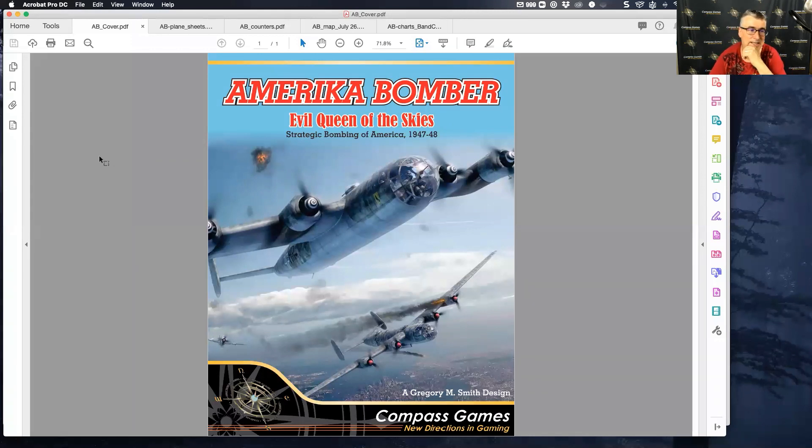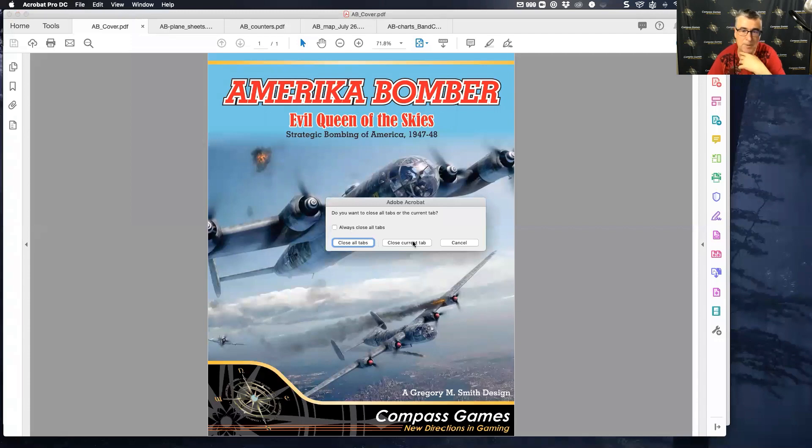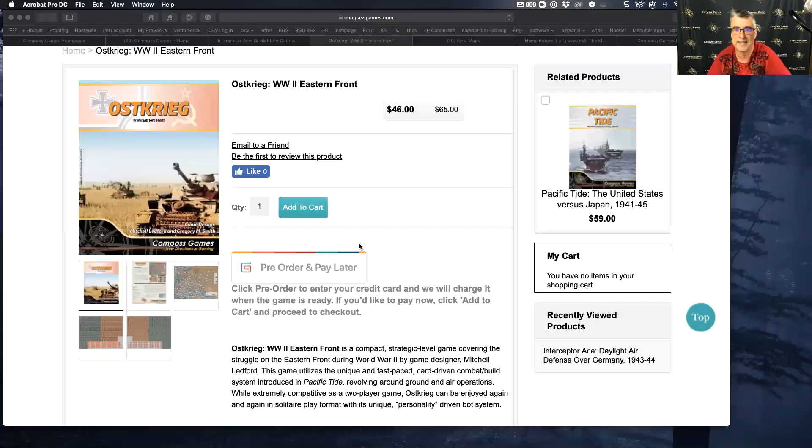That was great to have Greg giving an update on several designs that are upcoming releases from Compass Games. What I'd like to do now is go through a few more updates for you. It was great to introduce America Bomber — the alternate reality game Evil Queen of the Skies based on B-17 Queen of the Skies. I know a lot of people have been playing the print-and-play kit for that game already online.